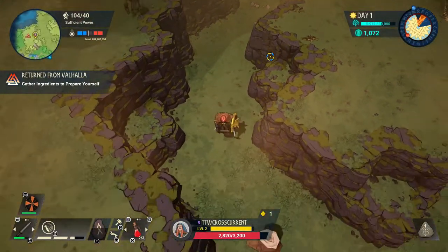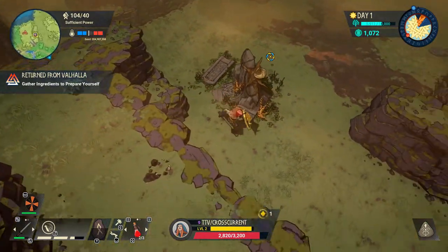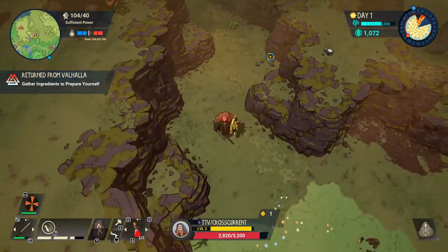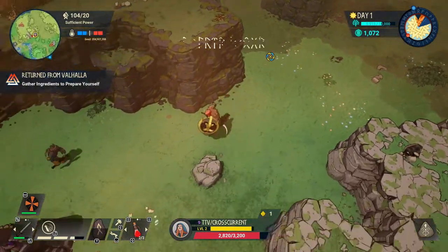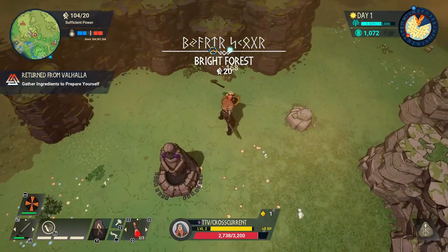Hey, what's up everybody, it's CrossCurrent. Today I'm giving you a quick guide on how to get silver in Tribes of Midgard. Silver is a very important material that is found in rocks, shockingly, in the Land of Pools region of Tribes of Midgard.